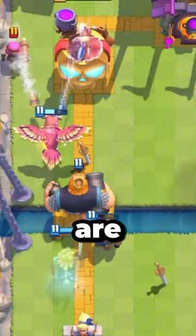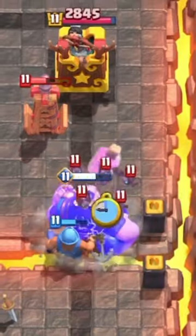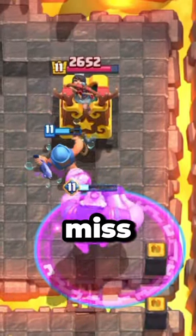Side by side with all win conditions, which are Royal Giant and Firecracker. Raise your Royal Giant up and watch his big cannonballs destroying the enemy's tower. Subscribe to never miss out on any more decks.